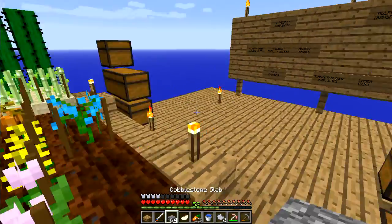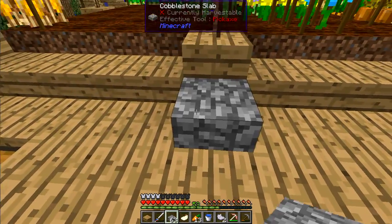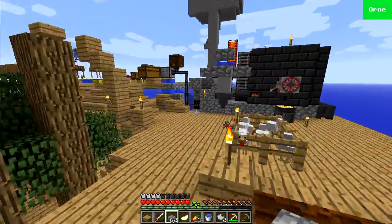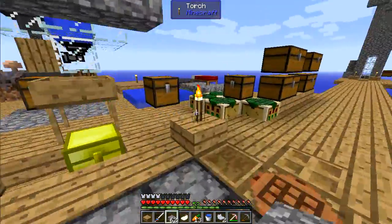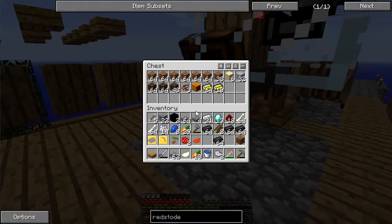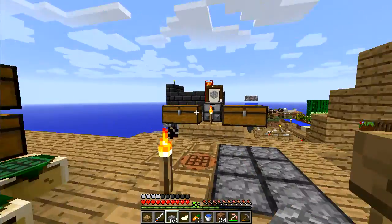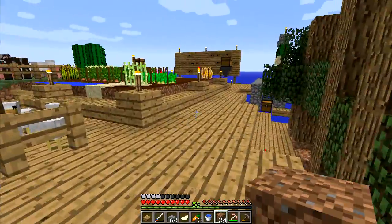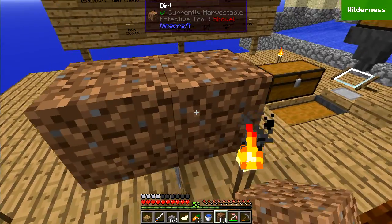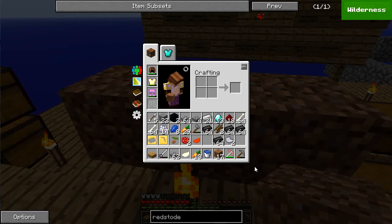I'm now at the point where I have the daisy seeds and the red tulip. Let me make a new platform right here. From here I'm going to place the dirt — let's grab the dirt, grab some more dirt. One, two, three — and then I'm going to need to craft these into farmland using the mattock.